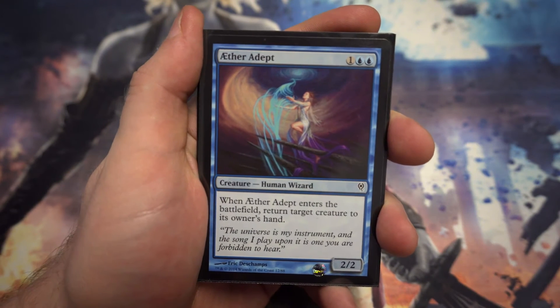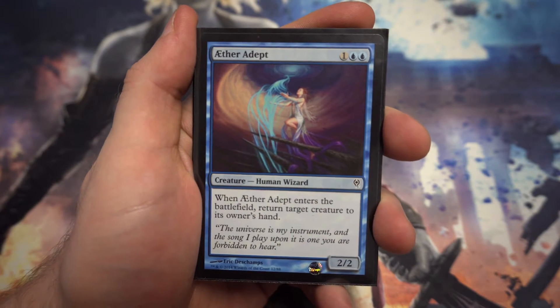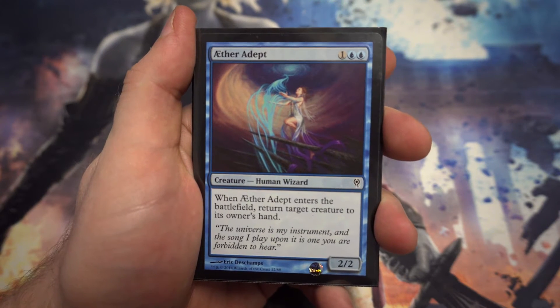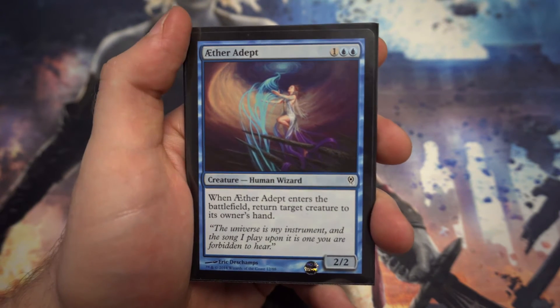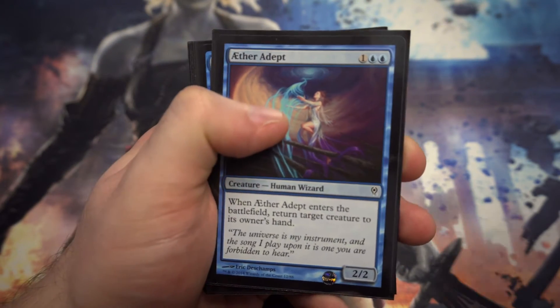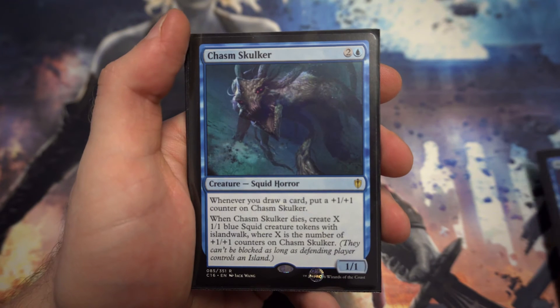Onto the three-drops now. We've got Aether Adept — just a nice body entering the battlefield and bouncing a creature back to its owner's hand. There's also Man-o'-War in the blue cube as well. Just a nice little body that puts your opponent back a turn.